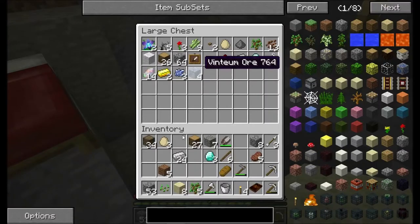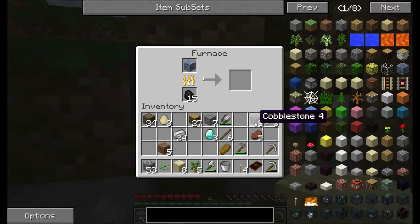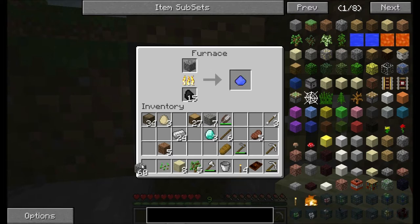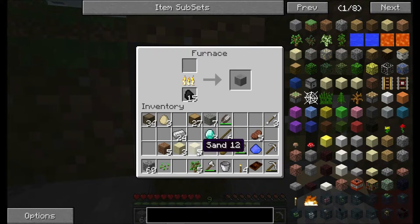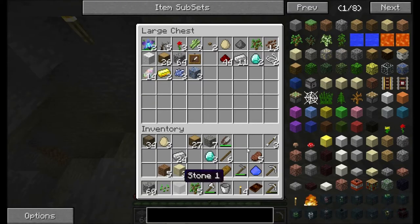Wait, we need one vinculum dust and one smooth stone. Actually, we might need a couple more than one smooth stone. We'll just have one smooth stone for now. Alright, one smooth stone — that will do for now.